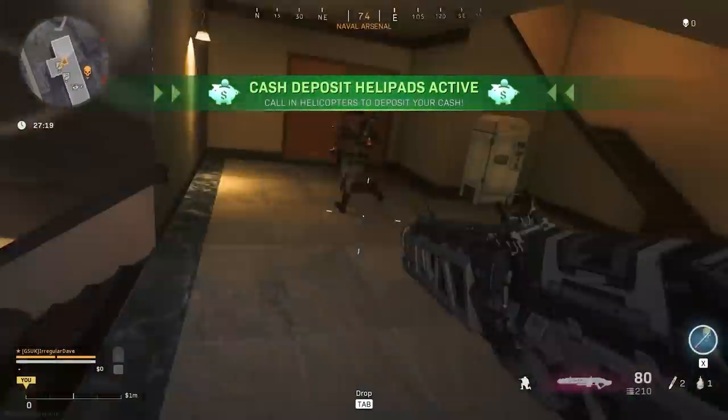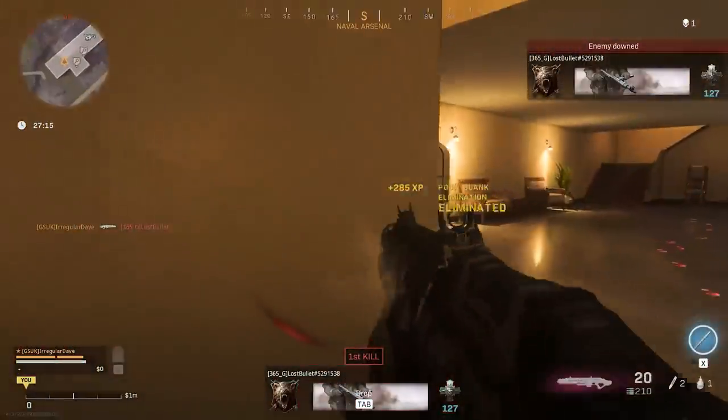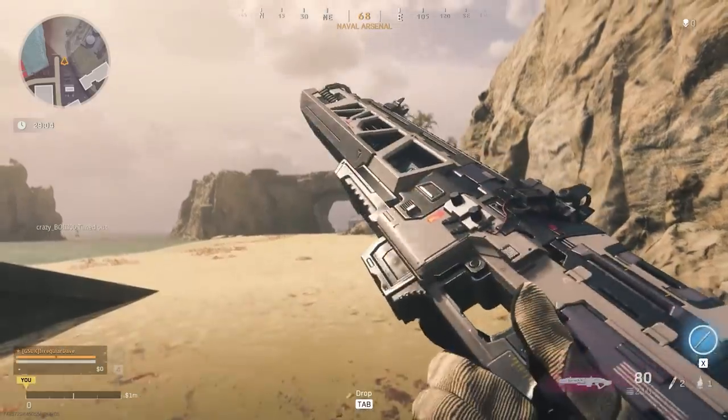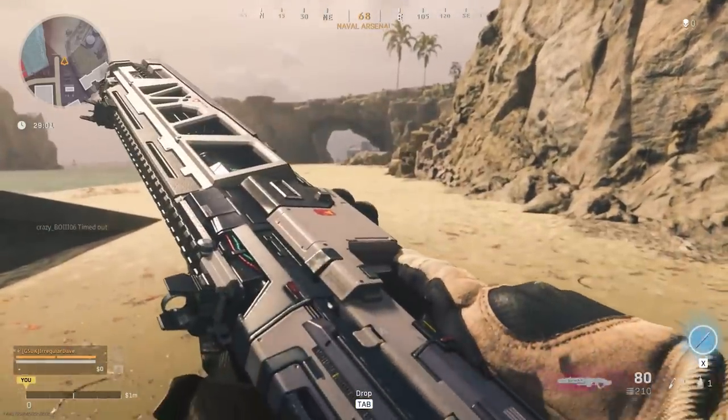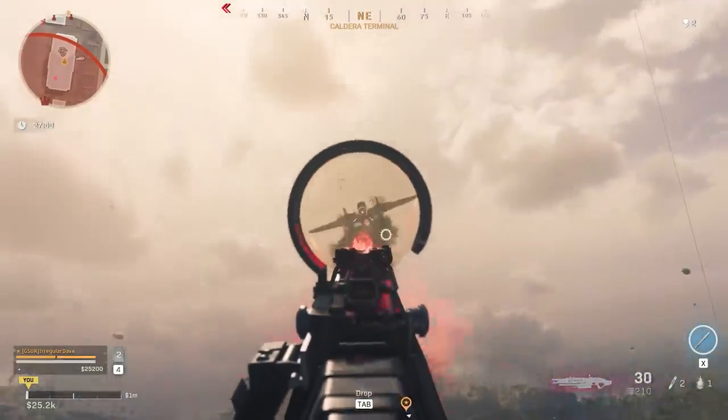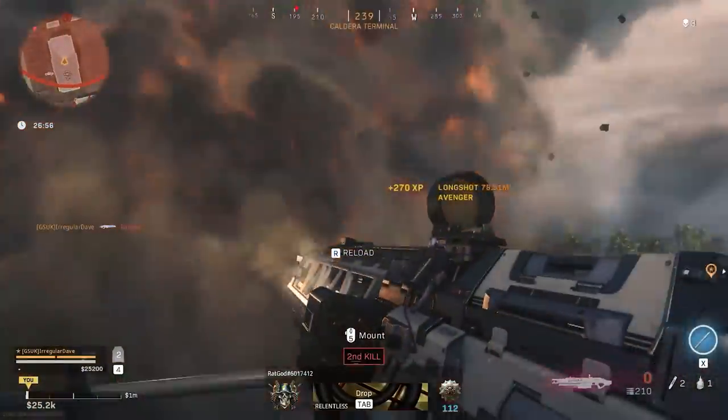I'm struggling to wrap my head around why there is a directed energy weapon in any Call of Duty game, because to the best of my knowledge we never got far enough into the future for such a thing to be remotely plausible. Especially this one, which has been fitted with a ludicrous pseudo-World War II optical sight. The overall design looks pretty cool — maybe something Weta Workshop might come up with, and that's a compliment. But it's just horrifically out of place in any of the Call of Duty games. The charge-up, constant beam, Star Trek phaser-style effect — if I'm going to have a laser gun, I do quite like that idea. It reminds me of Half-Life. But why is it in Call of Duty?